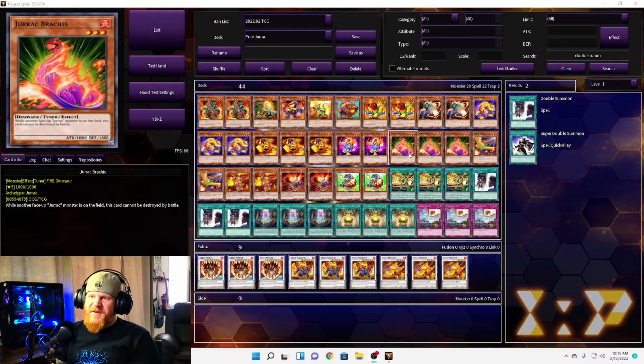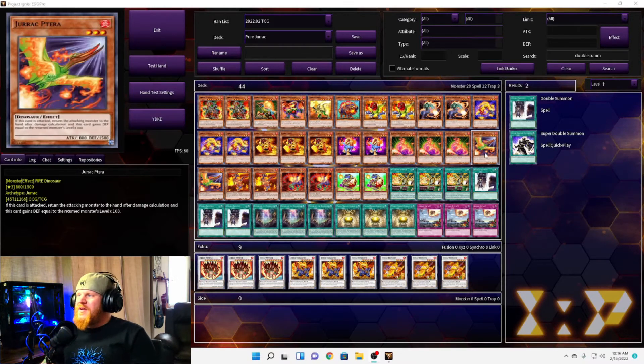Next we have three Jurac Brachis, a level three with 1000 attack and defense — it is a tuner. While another face-up Jurac monster is on the field, this card cannot be destroyed by battle. Seeing how most of these cards need to be destroyed by battle, this one provides some protection on the tuner, but I just don't know about this one.